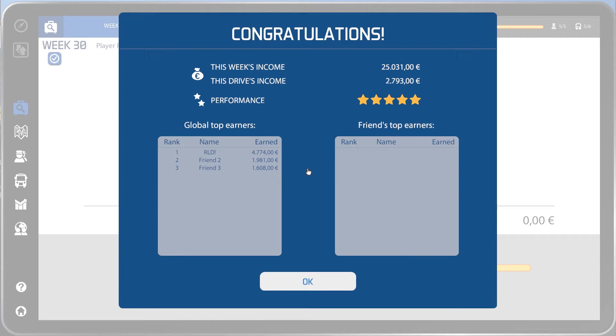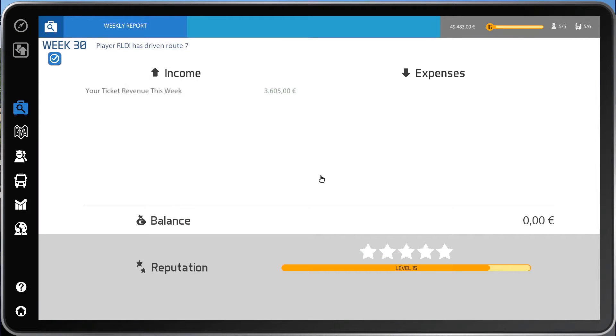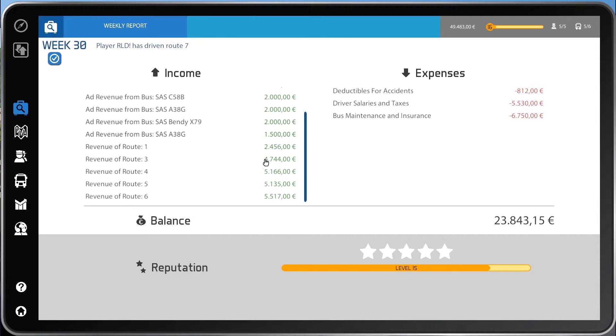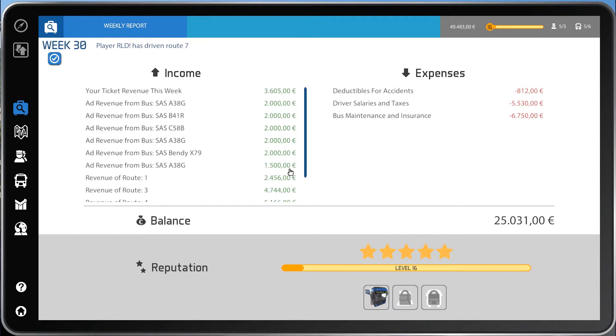Let's see how we did. We got that one car accident, but we still made money so that's good. Our performance was still five stars. And she got a promotion to very advanced. Look at all that ad revenue — holy cow. That's a lot of ad revenue. It's almost 12,000 in ad revenue alone. We got another new bus, new driver, a new company garage. We pulled in 25,000 — so that's really, really good.